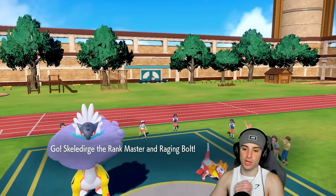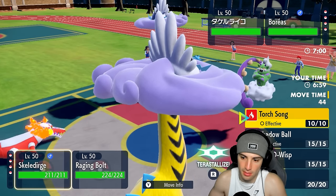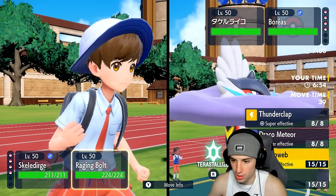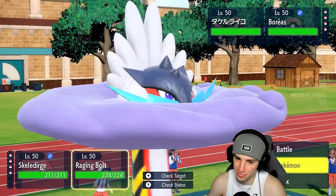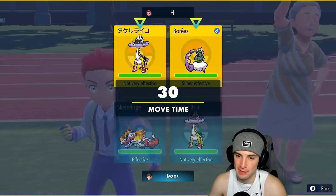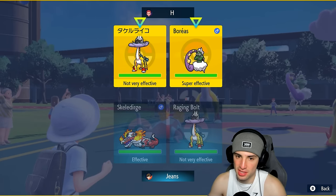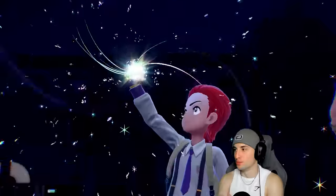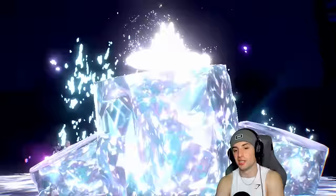They're going to end up leading Tornadus and Raging Bolt — not too bad. Electroweb could be good for us and I can start boosting with Torch Song. I'll go Electroweb. Checking their speed — I have Vest so I should be able to soak a Draco Meteor if needed. He's going to use his Tera. I was going to rip a Draco Meteor but chose not to. With Vest I should be fine to take one. Let's see how this plays out — starting to rip Torch Songs.